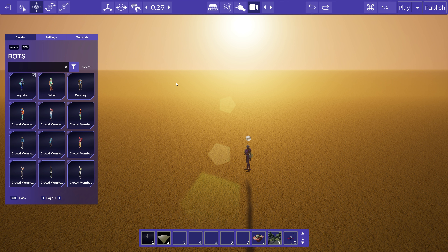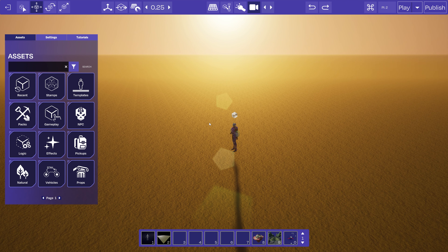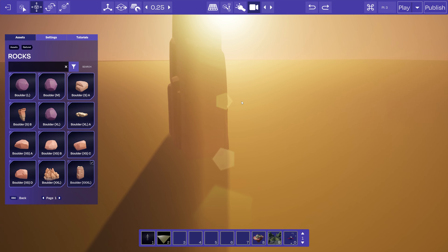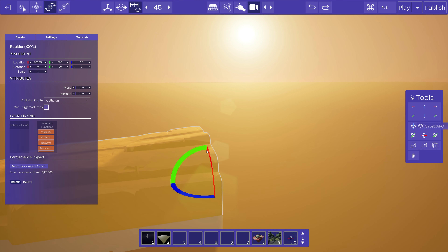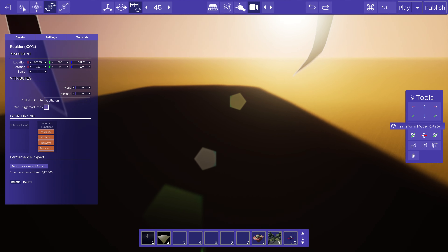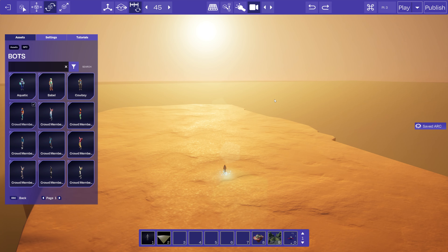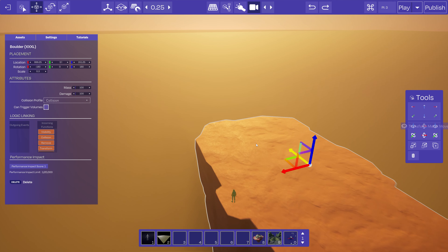So I'm going to start with the floors. What I have in mind is kind of a muddy floor, so I'm going to find this boulder piece and flip it upside down — there we go. I need to drag it up into the sky. Let's drop in a character again just to get the idea of scale. This rock is massive, I need to scale it down.